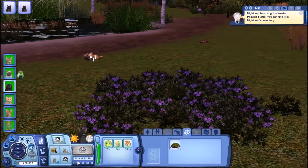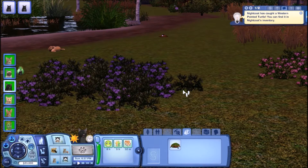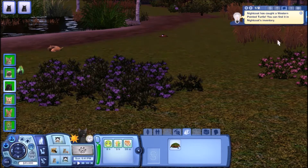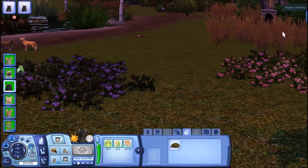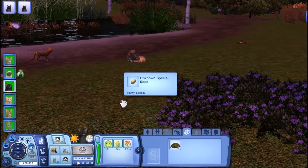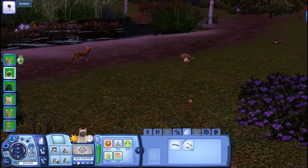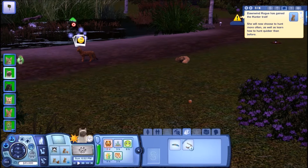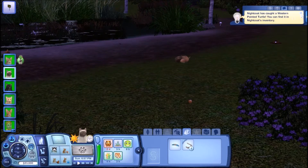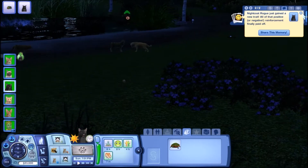Nightcoat needs to find one more thing. I think the rule I found on a few different forums — and which I think is pretty fair — is that a cat has to bring at least two things to the prey pile before they can eat. Dawn Wind just gained the Hunter trait — yay! That'll make it easier for her to hunt.